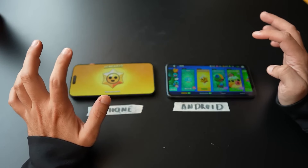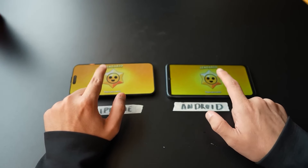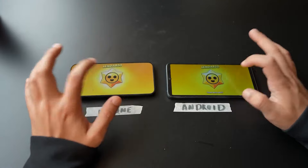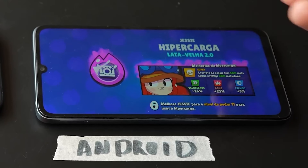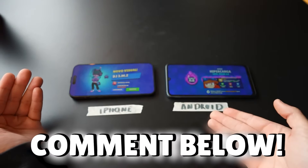Fourth legendary star drop on the devices — they're flashing differently. The iPhone has taken the lead because we got a new brawler, while on Android a thousand gold coins. Fifth star drop: on Android it came with Jesse's hypercharge, and on the iPhone it came with an extremely cool Andy J skin. I'll leave it to you to decide in the comments which device was luckier — the iPhone or Android.